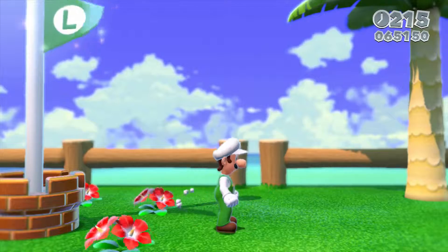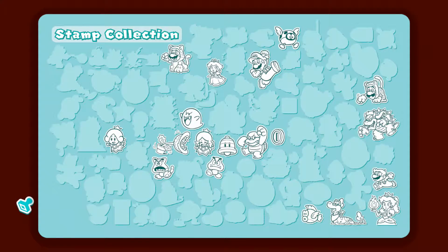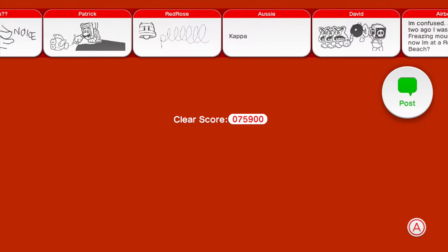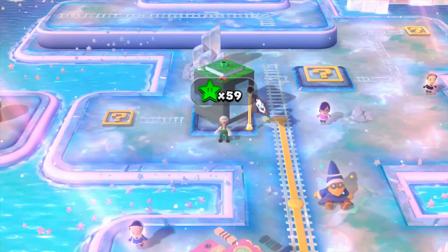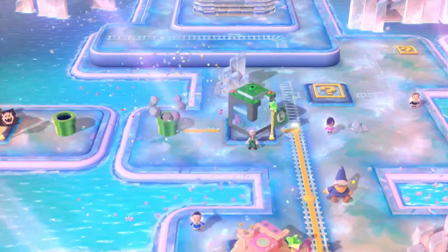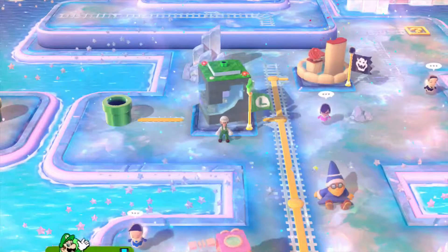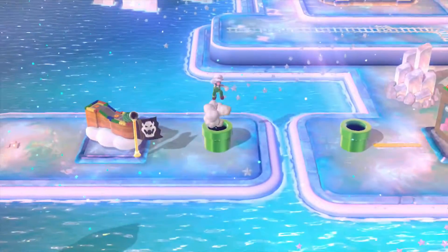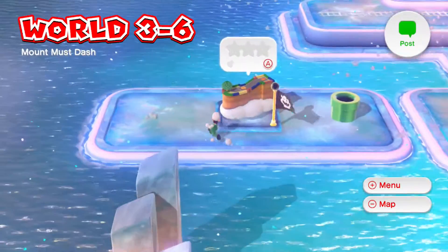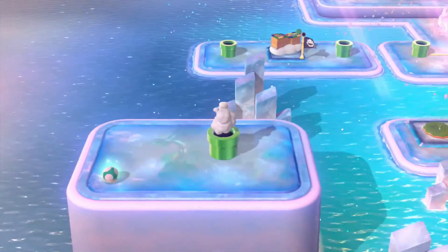Halfway there. We got one of the little fish stamps — that'll open up the pad to two more levels. But before we leave, I want to show you guys something. If you press A on these little rocks over here, it'll take you to a little secret area and you get a one-up.